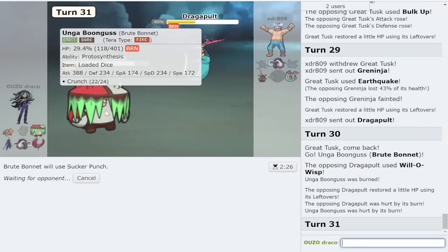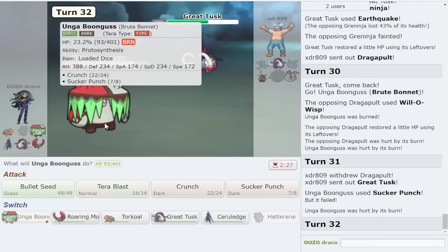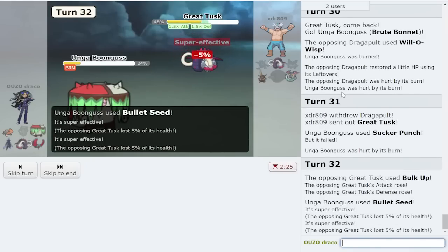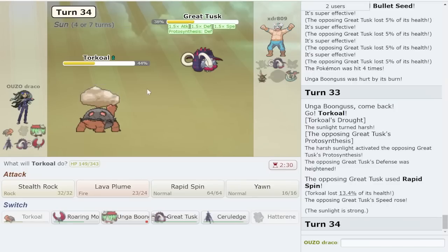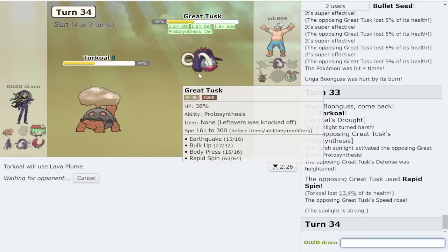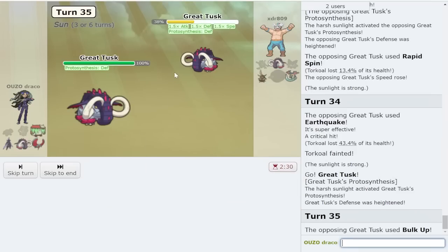We bring out Ceruledge and sucker punch - if they sub it's fine because I just go for sucker punch again. If they switch it doesn't matter because I have Great Tusk. I'm just gonna bullet seed because this will never beat my Great Tusk since I have leftovers and they do not. I might as well get up the sun - they get their rapid spin, they can earthquake and knock me out, but that doesn't really matter. Shadow sneak would knock this thing out anyway.